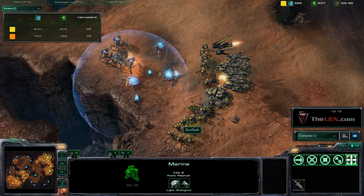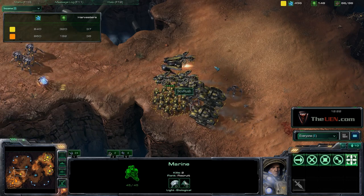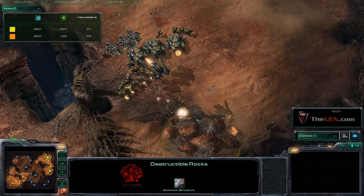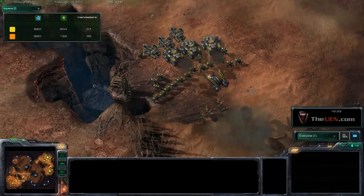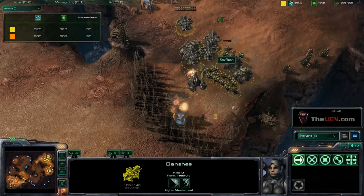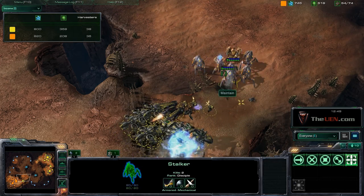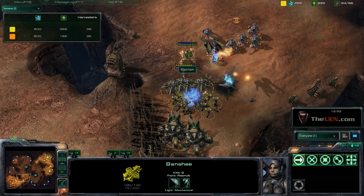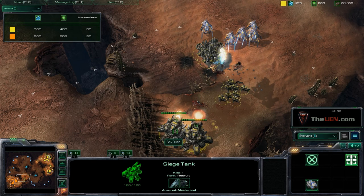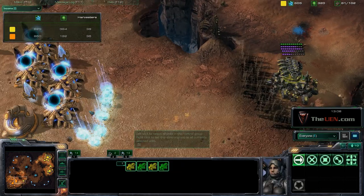This is why Marines are so good — they're a great damage dealer and meat shield. He can't snipe my banshees because I have so many Marines, and he can't really chase after the banshees when I pull them back. I have four banshees, which is really powerful. I'm focusing down his immortals because they'll shred my tanks. He's forced to retreat again because there's not much you can do against four banshees.